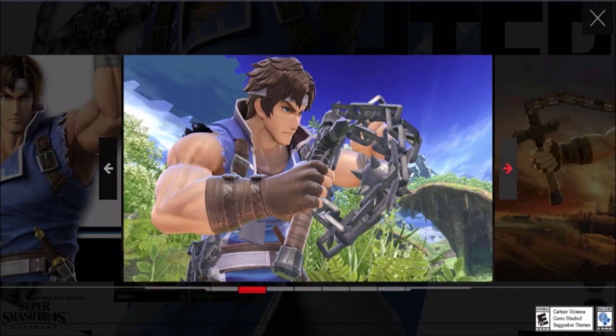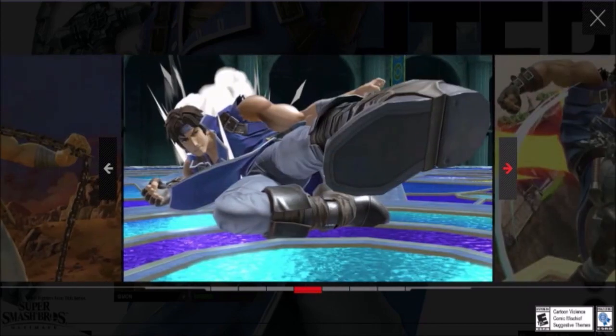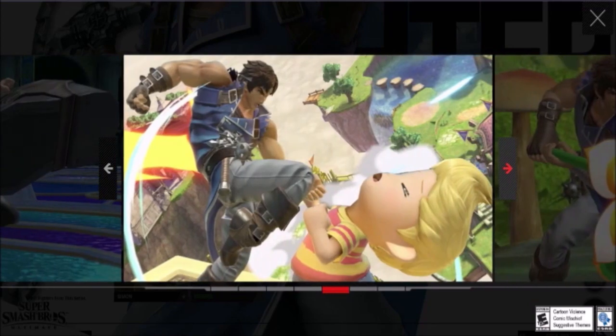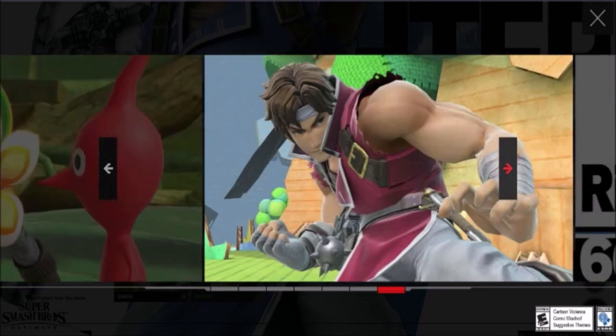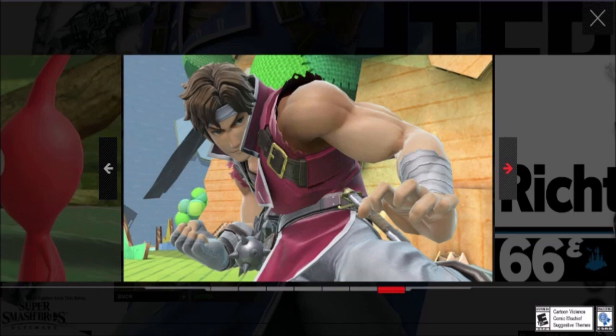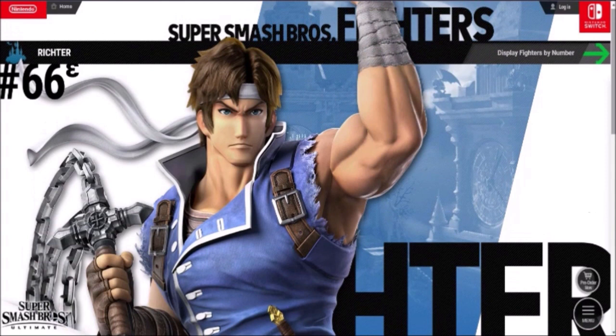First we got what I'm assuming is an idle pose — he's readying his whip to attack or something. Next looks like a taunt or another idle pose, I can't tell. There's the down tilt — pretty standard stuff, we've already seen enough of it. And he's beating up a poor Ness. Richard, calm down. And I love this last screenshot — 'Die monster, you don't belong in this world' — and he's just attacking a Piranha Plant flower. What happens when you go from T-rated to E-rated? There's also a red color alt for Richter — it's a nice, modest red. Pretty good.